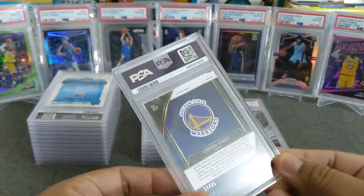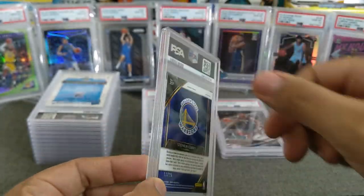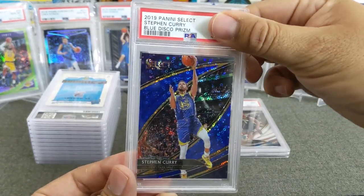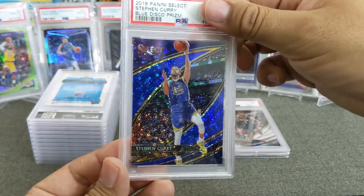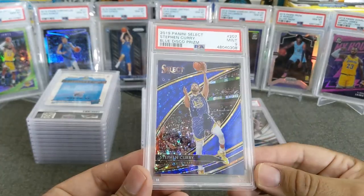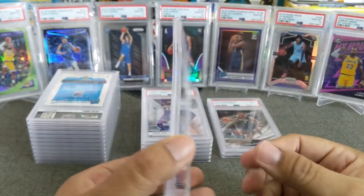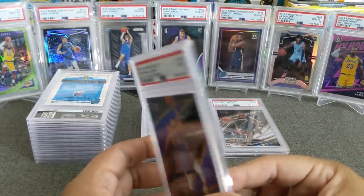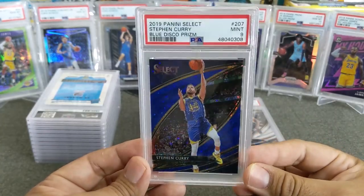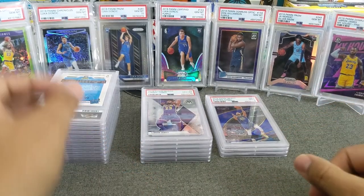Here is my Curry from Select. This one is numbered 17 out of 25 — short print. Out of all the cards I got, the one I wanted to gem the most was this one. Blue Disco Prism, short print, numbered to 25 — I got a 9, I got a mint. But we'll take it — beautiful card, I just love how this looks in the case. Such a great looking card. I unfortunately did not hit a 10, but I think this is only a pop four or five. I think I may have the only PSA 9 and the rest are PSA 10s. Oh well — you win some, you lose some. Very nice looking card regardless.